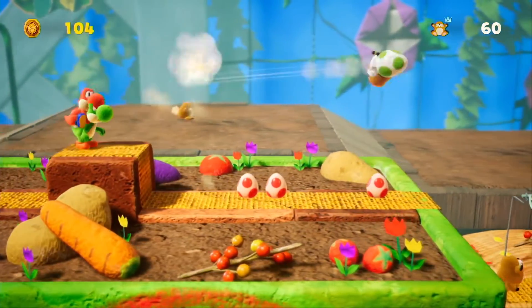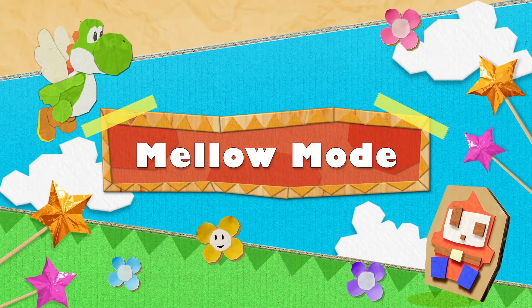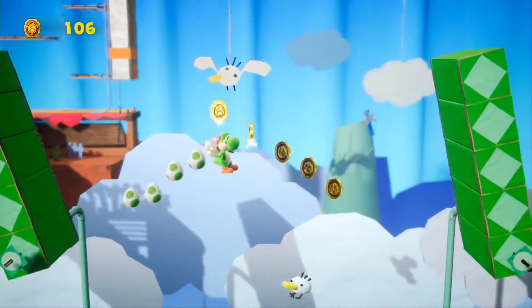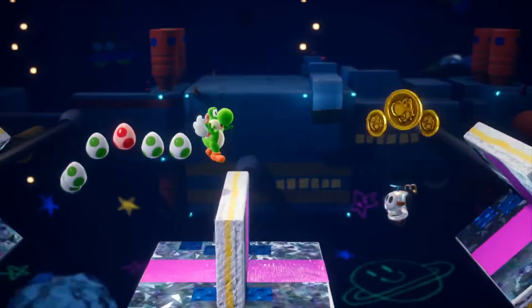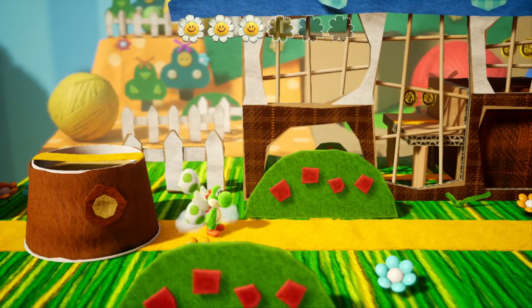Mellow mode is every bit as mellow as its name implies — it gives Yoshi wings to fly in the sky. If you're not so hot at action games, give it a try sometime.